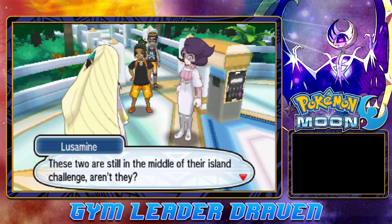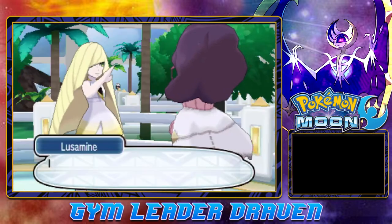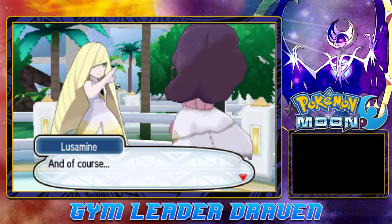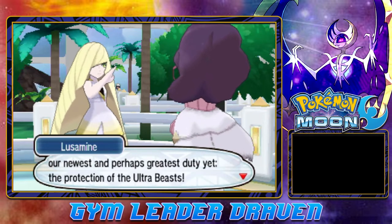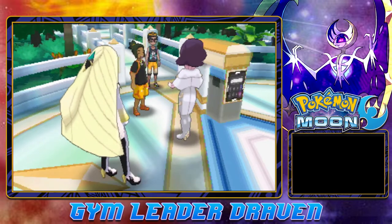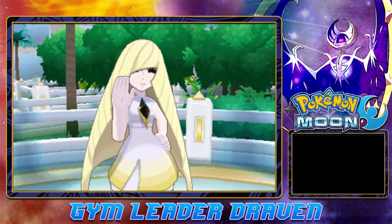Lusamine thanks us both and turns to Wicke: 'These two are still in the middle of their island challenge — please deliver them back to the next island at once.' She then says she will check that none of the resident Pokemon come to harm, will speak to Mr. Faba about what happened downstairs, and will start preparing the foundation for its newest and perhaps greatest duty yet — the protection of the Ultra Beast. The Ultra Beast — pretty interesting, though that smile is very weird.